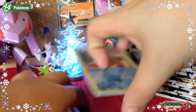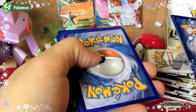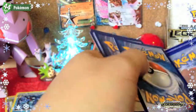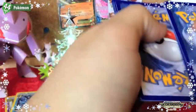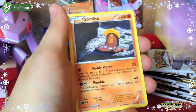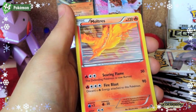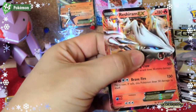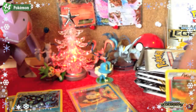We've worked out a method to the madness: holos and EXs go to the back, then Radiant Collection, then uncommons. Next pack: Vulpix, Deino, Mischievous Magikarp, Stunfisk, Swadloon — and Stunfisk from Radiant Collection. Then Minccino, a Moltres holo — that's cool — and a Reshiram EX. So already: two normal-art EXs, two full arts, and some nice holos.